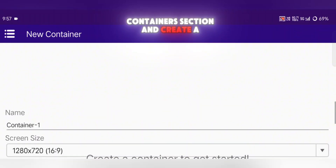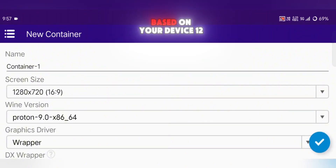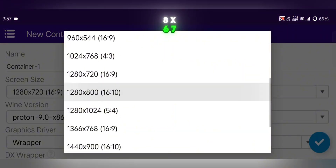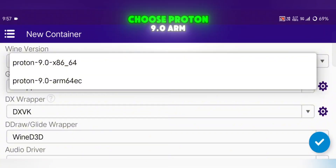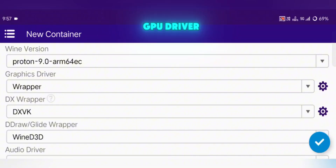Now go to the Containers section and create a new one. Set the screen resolution based on your device — 1280x720 is a good starting point for most phones. For the Wine version, choose Proton 9.0 ARM 64EC.